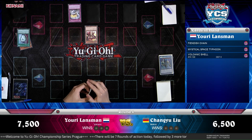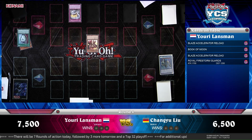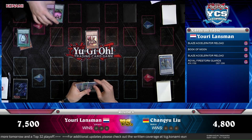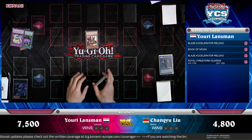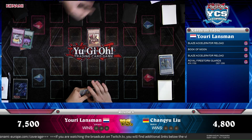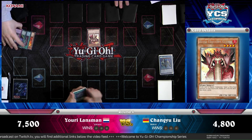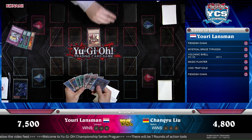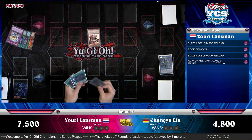The old Blaze Accelerator didn't have draw power — that was the biggest issue. Now there's a Royal Firestorm Guard, which means he's going to put all the Scatter Shots back into his deck and draw two cards. That is impressive — the engine is definitely something different. It's completely replaced the old Blaze Accelerator, and there's also a Magical Planter to get rid of the Blaze Accelerator Reload and draw cards. Since he already has another one set, it's not a big disadvantage.